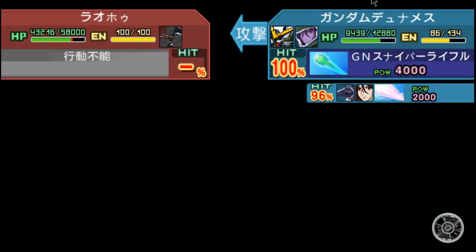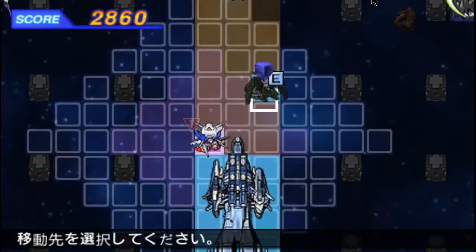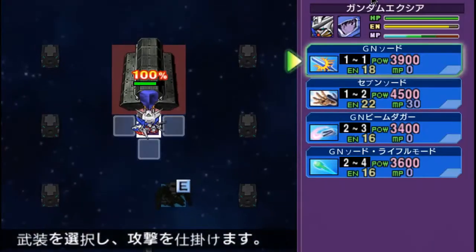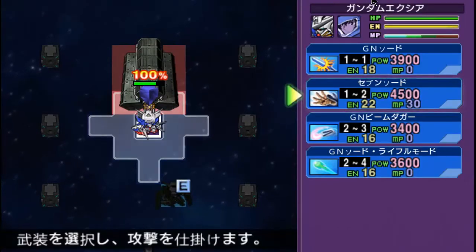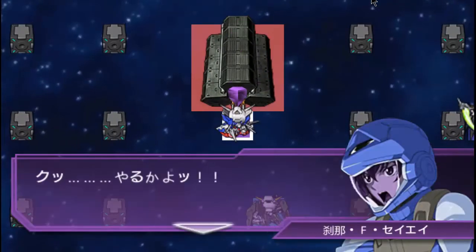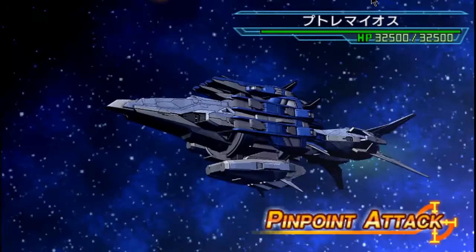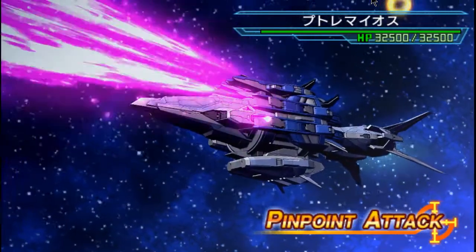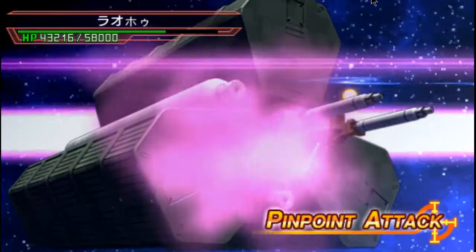You guys are just gonna stay up here away from danger, I think. Yes, I can pinpoint attack, I can get the support. This guy has regenerated a fair chunk of his health in the last turn — that's kind of a problem. So that's 40,000 left. Exia can come up here and use Trans Am on you.